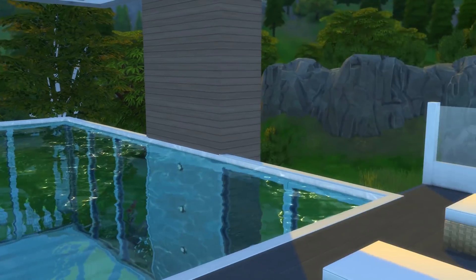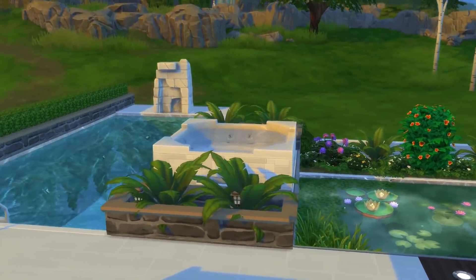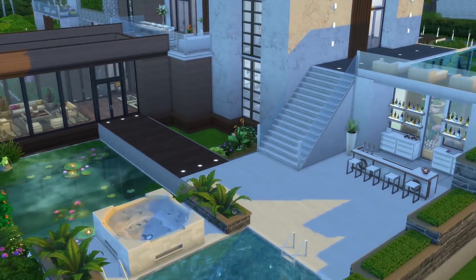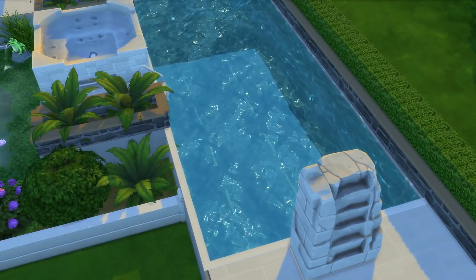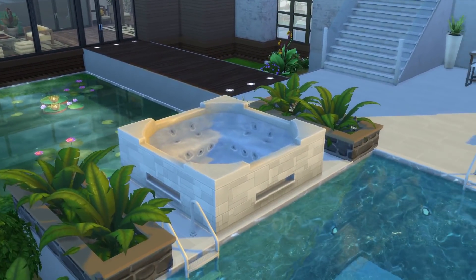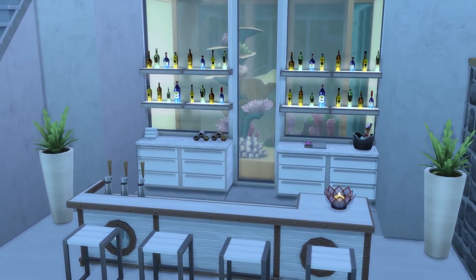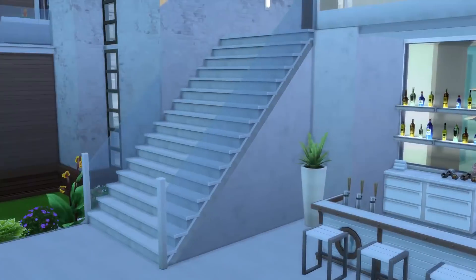Imagine sitting here enjoying this gorgeous view with a cocktail. Going downstairs into the backyard — the backyard is really gorgeous. We have a lap pool here for swimming laps and diving, a functional hot tub I did test out, and a bar right here. I love how the bar looks because we have a fish tank behind it with little fish in it — a gorgeous bar, great for entertaining guests or personal use.